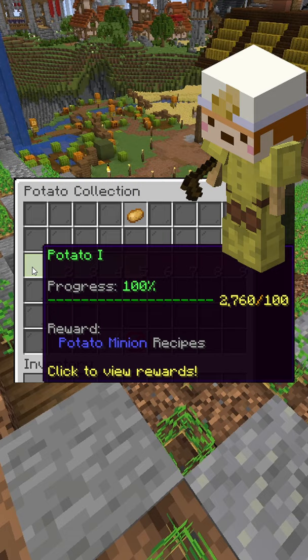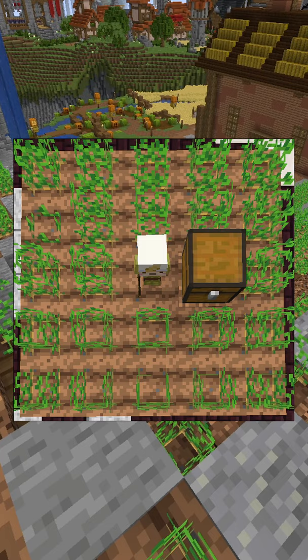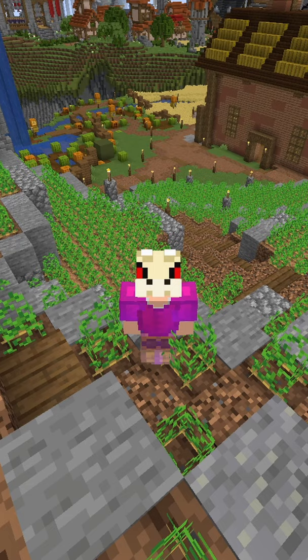The crafting recipe is 128 potatoes with a wooden hoe, and the ideal layout is this, where the minion is on the same wire level as the earth next to it. It can be regular earth, so it does not need to be soil; however, soil speeds up the initial setup.